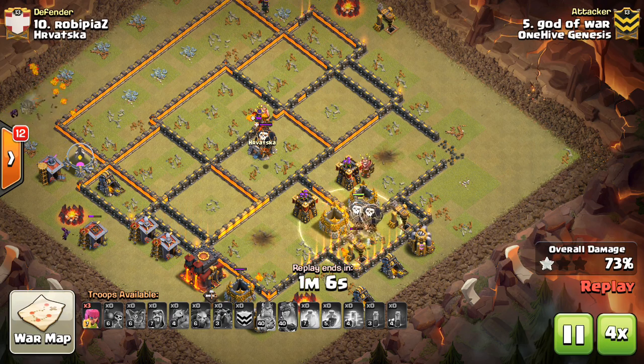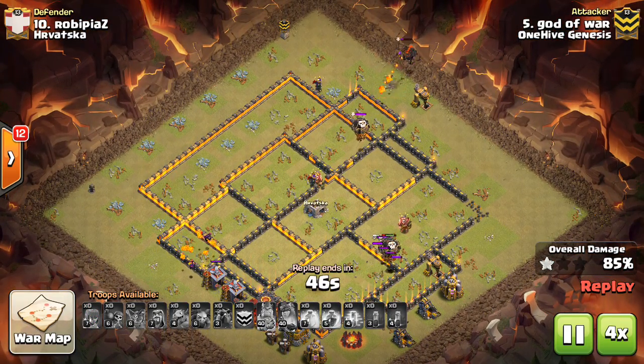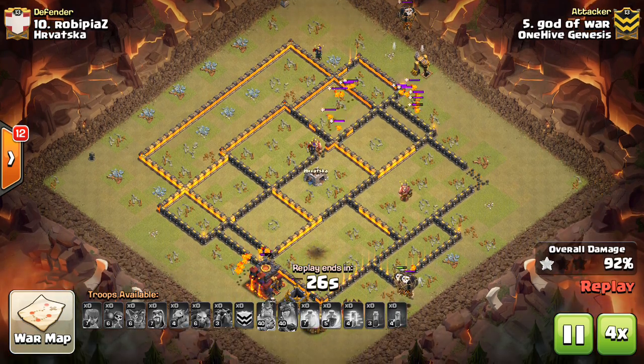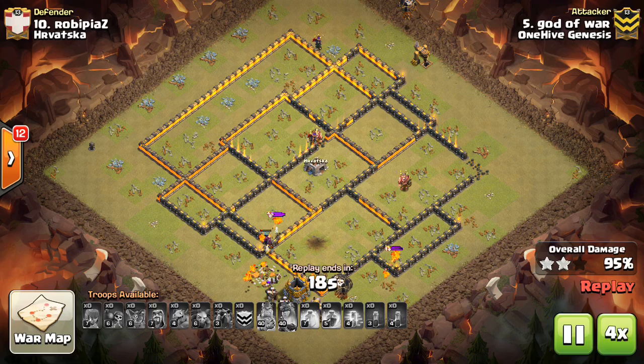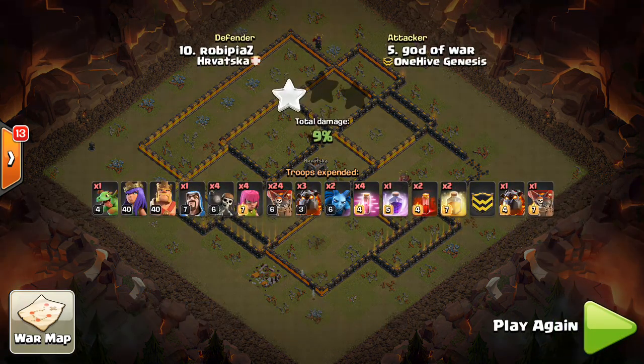The next heal goes down right at that Archer Tower. He gets all the defenses taken out. The only problem is somehow that Lava Hound and Balloon ran back into the middle of the base — they get targeted, they get exploded. Consequently this attack is not a three-star, but really nice stuff there. I love the funnel with the suicide hero on either side. The value is definitely there — you don't have to get the Infernos or the Queen taken out to do a Laloon; you can use the Skelly Spells and fight through those Inferno Towers. Very close to a three-star.